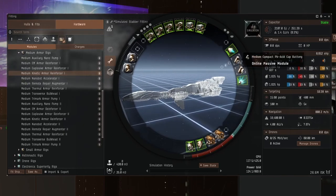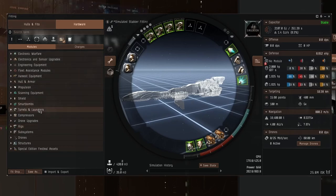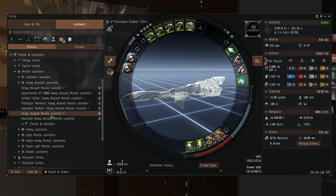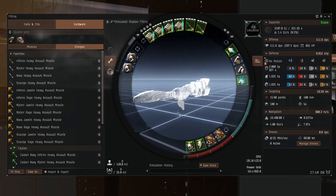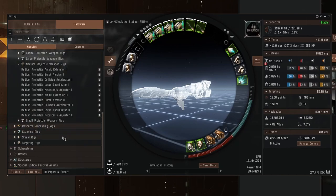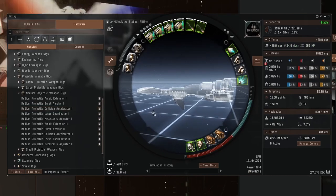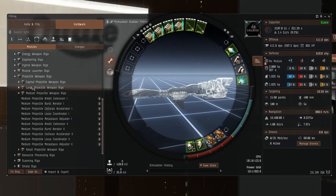We've got quite a lot of fitting space left, so I think we can get rid of the two rapid light missile launchers. Even though they apply really well and have pretty good DPS, their 35-second reload time gets annoying quickly. We'll try heavy assault missiles instead — cool, they fit. Let's get some ammo in these guns: phased plasma for the autocannons and scourge rage for the missiles. 411 DPS — not great, not terrible. I think we'll try to bump up the DPS with a projectile weapon rig. We're only going 800 meters a second, so maybe I actually want speed rigs on this instead.